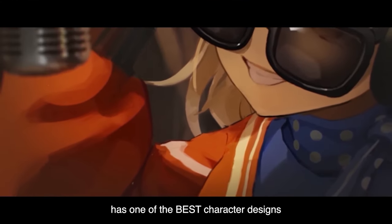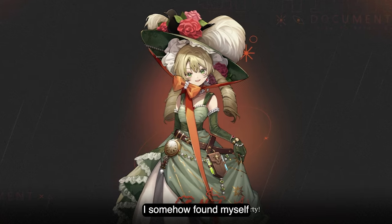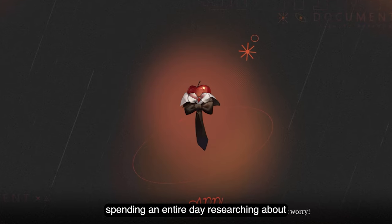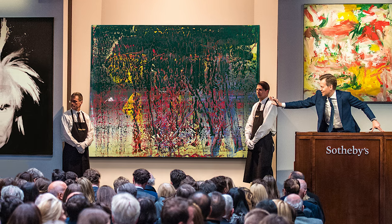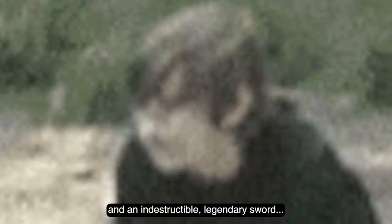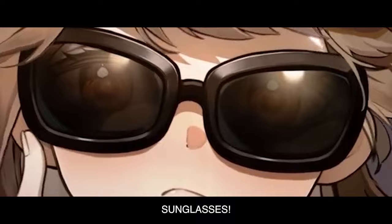Reverse 1999 has one of the best character designs I've ever seen in gaming. In fact, it's so good, I somehow found myself spending an entire day researching about a department store, a volcano demon, a $3.7 billion auction house, and an indestructible legendary sword — all because of my initial curiosity around these innocent sunglasses.